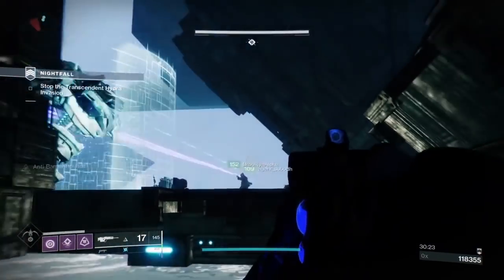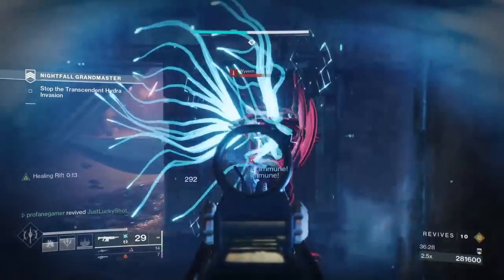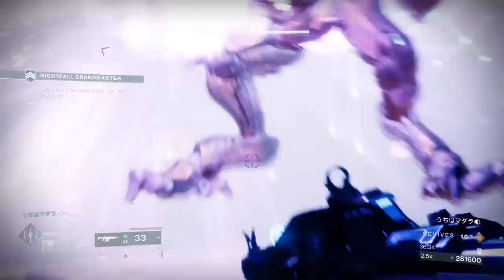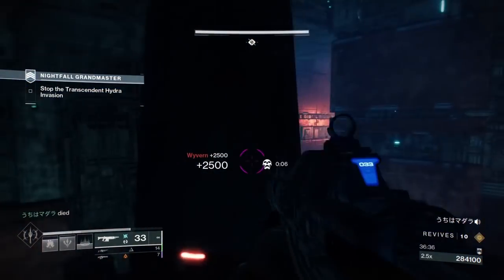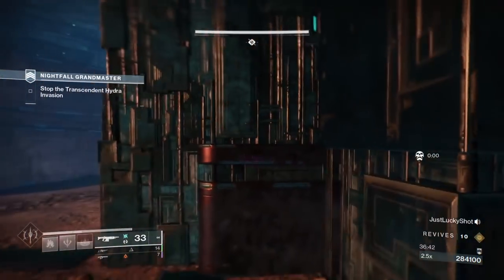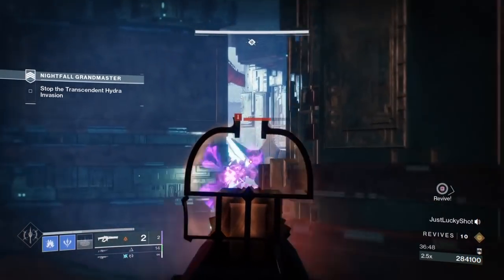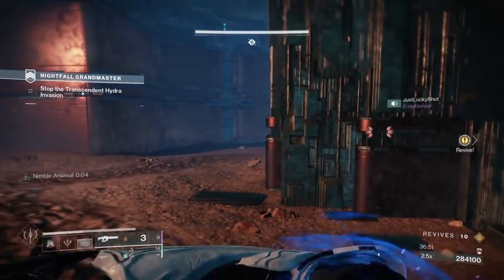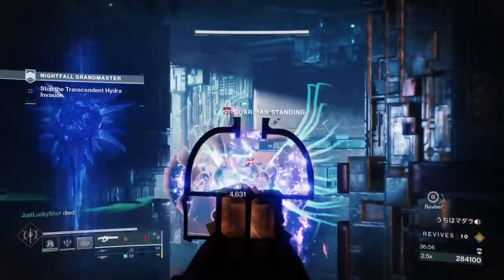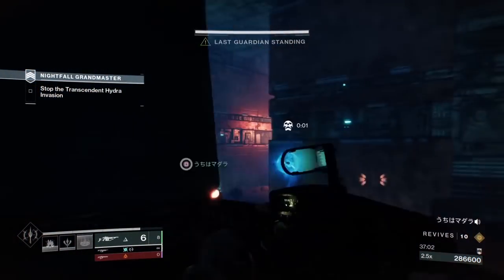This boss encounter can get dicey quick, especially when the Minotaur and Wyverns rush in. Whether you are holding down on the left or the right sides of the room, I find it immensely beneficial to keep distance between your teammates, but still stay close enough together to be able to dish out team fire. The only thing worse than one death in this boss fight is two simultaneous ones. Turrets and Witherhoard are great for taking on enemies that will rush in. Taking time to recharge your supers in between the waves will also be an important process in completing this Grandmaster.